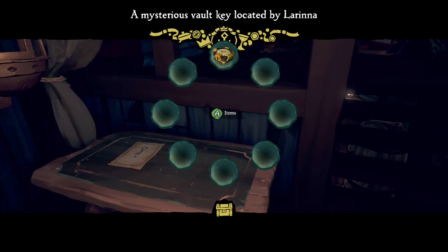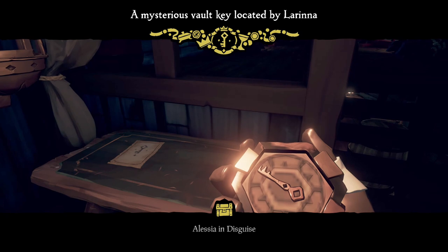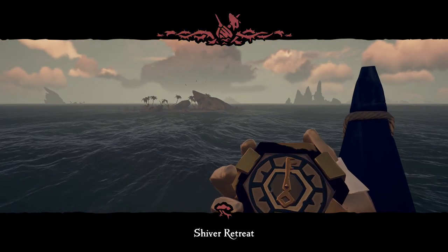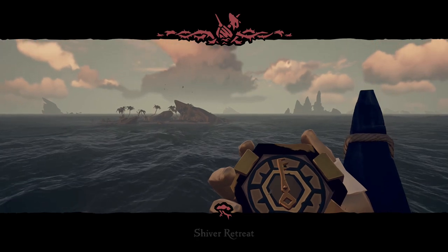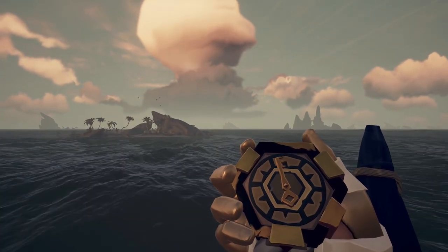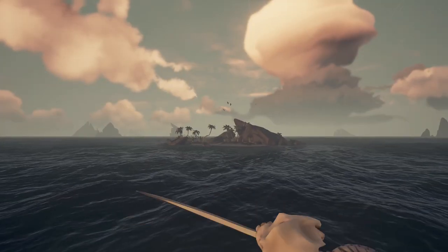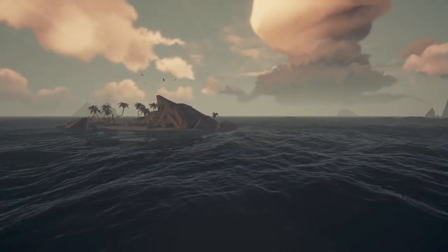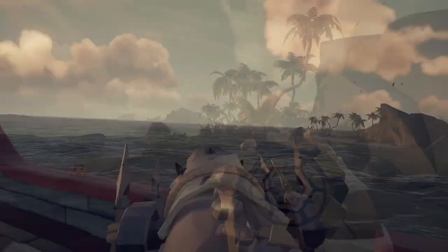When you put this voyage down, either from Lorina or the Gold Hoarder, you're going to get a new compass. This compass is going to point in a direction, very similar to the Rogue tall tale when you're searching for one of the boss type enemies. As you're sailing the seas, that compass is going to shake around a little bit and point you in the direction of an island.